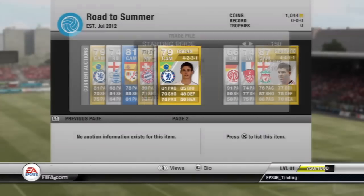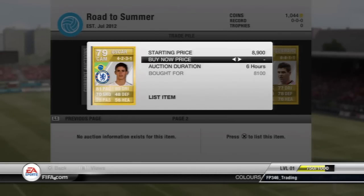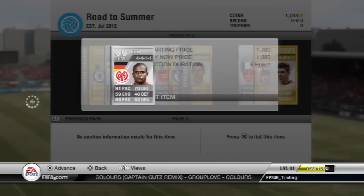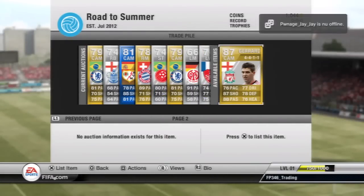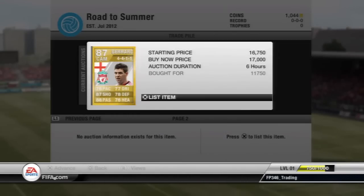Here we have another Oscar, same formation — I actually picked this guy up on a Buy Now while I was looking for the other one, so we got him for around 8k and we're also going to try and sell him up for 9k. Then we have an Ede, 91 base left mid, 4-4-1-1, going to try and sell him for 1,800 coins — we got him for 550, so that's like tripling my money. Then we have Dernis, a French left winger, picked him up for 350, try and sell him up for 1k. And then the final player was this Gerard 4-4-1-1, picked him up for 11,750 coins — the cheapest one on the market is around 17-18k — so we'll put mine up for 17k and let's hope he sells.